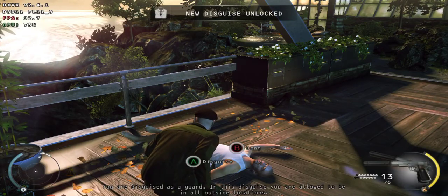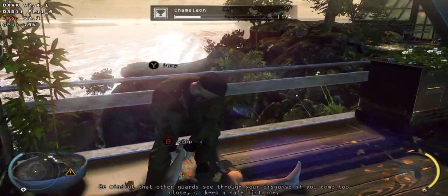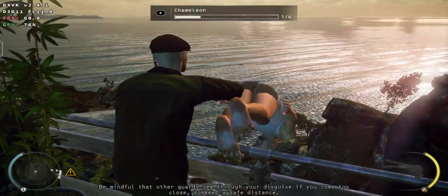You are disguised as a guard. In this disguise you are allowed to be in all outside locations. Be mindful that other guards see through your disguise if you come too close, so keep a safe distance.